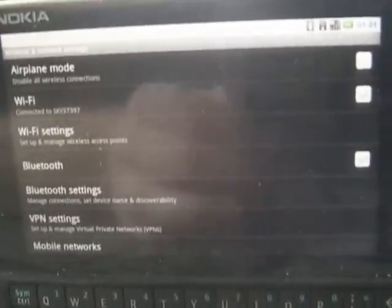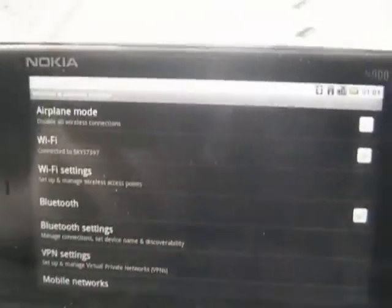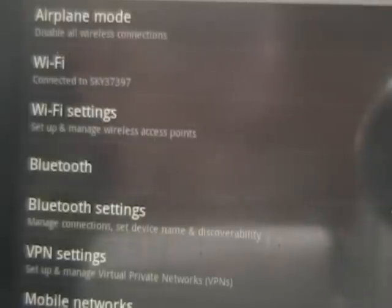I'll go into settings, go to wireless. You can see that I'm connected to Wi-Fi, and if I go in here — I don't know how well you can see because of the light on the camera — but we have Bluetooth active as well.